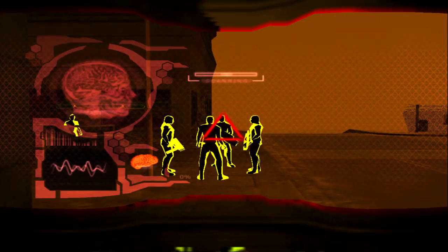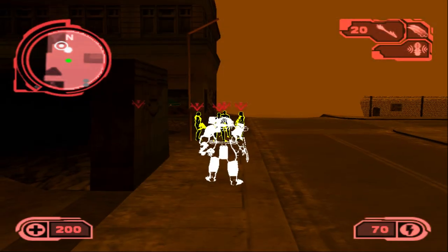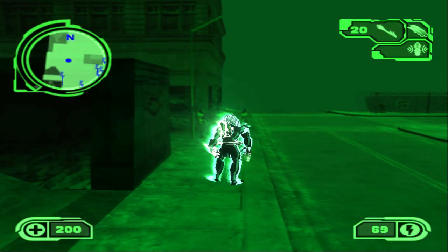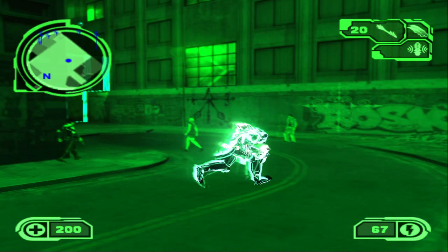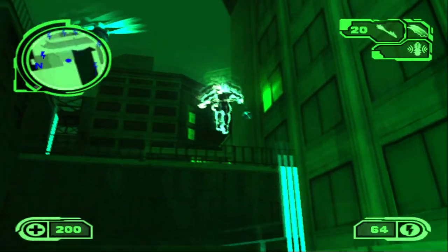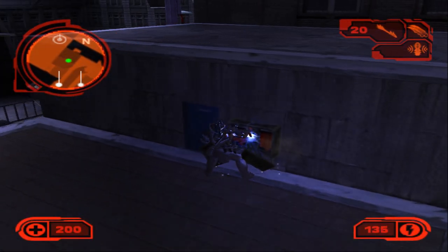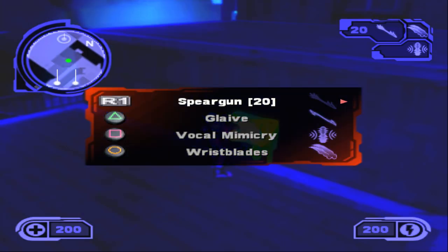There's a bunch of Matadores. I can get them all with a single charged shot of the plasma caster, but first I need some energy — let's recharge. There's one over here. Go up here and there's the last dealer. Let's recharge fully because I want to take them all out with one single shot so nobody runs away.